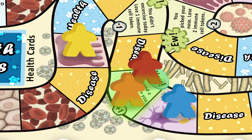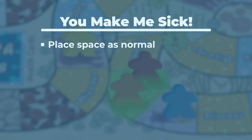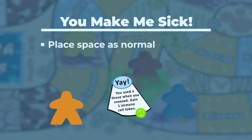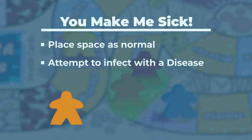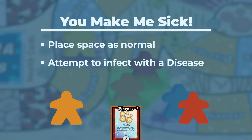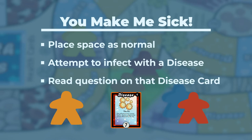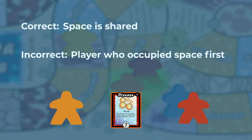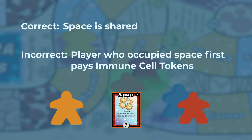If a player lands on a space that is already occupied, a You Make Me Sick battle happens. The player who landed on the occupied space should first play the space as normal. Then that player can attempt to infect the player who was already on the space with a disease from her hand. She reads the question to the player who occupied the space first. If the question is answered correctly, the space is shared by both players. If answered incorrectly, the player who occupied the space first must pay the amount of immune cell tokens listed on the disease card to the bank. The disease card used is then placed in the discard pile.